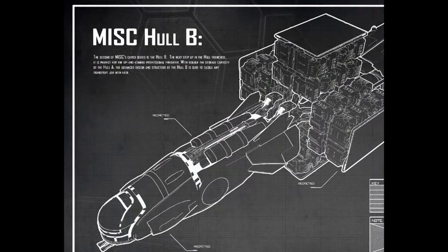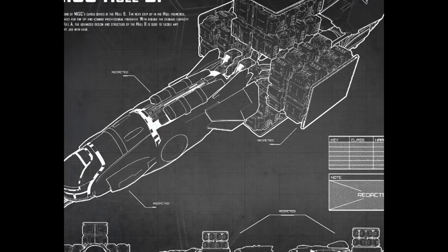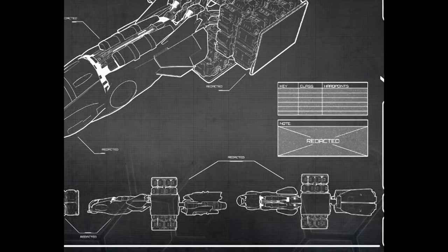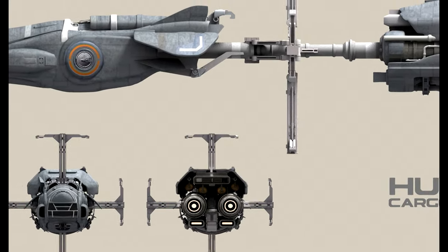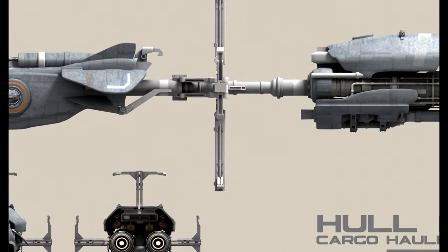The next ship is going to be the Hull B — a larger, more sturdy version of the Hull A. It's going to be a crew of one, which is great for solo players, and can carry 384 cargo units, which is 8 times more than the Hull A. You're certainly going to be able to make a lot more money with this particular ship, but while you are a larger target for pirates, the insurance and fuel costs might also add up.